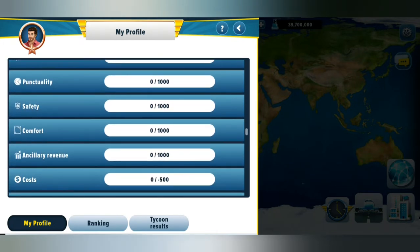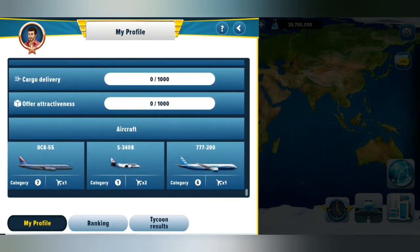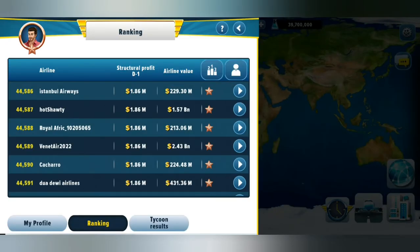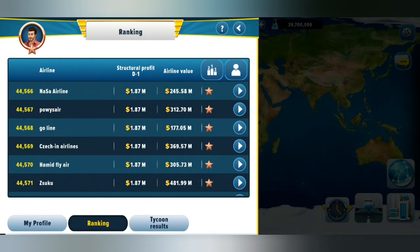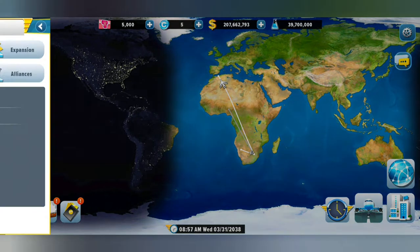There's entertainment and similar things which I guess we still have to unlock in time. These are the three types of airplanes that we've got in the meantime. If we go over to ranking, that gives us all the international rankings of the best players in the world. Then there's tycoon results — if you finish a game, it's kind of like a season you have to take part in.